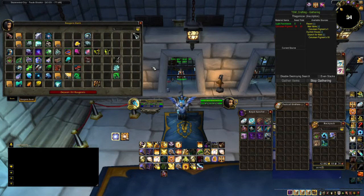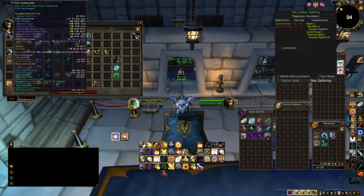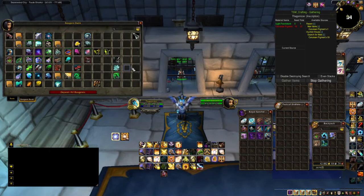Another fairly common problem I have with Trade Skill Master is I will open up my reagent bank — my crafting tab — and it will be black. I won't be able to see anything, but I can still deposit items. I cannot withdraw items though. To fix that problem, along with most TSM problems that you may incur, you simply reload your UI.